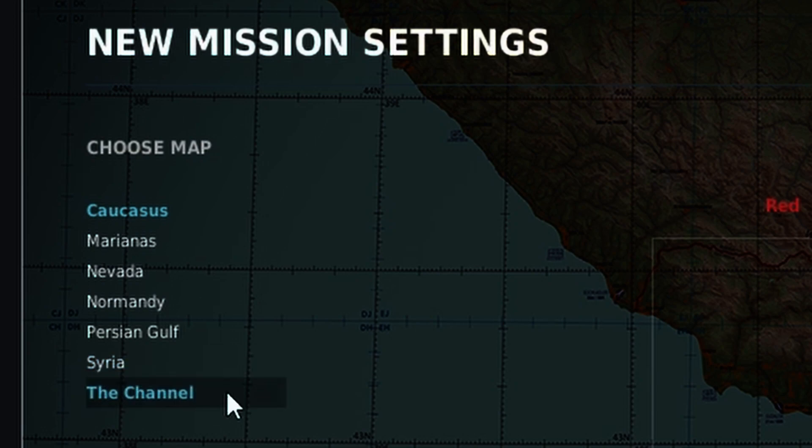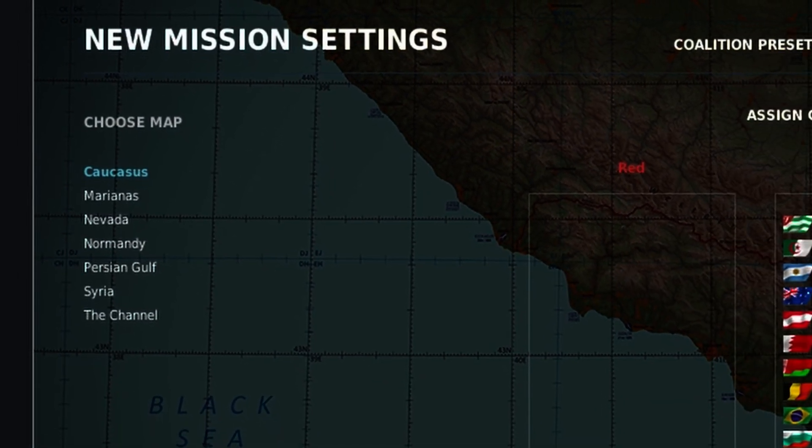The Channel map is the go-to for World War 2 D-Day kind of style missions. It's really nice and they just updated it in the recent update. They also have access to all of the unit types.